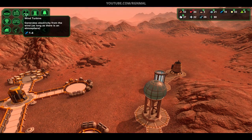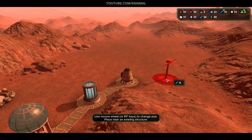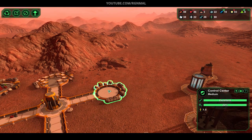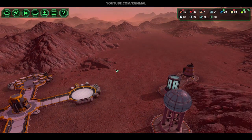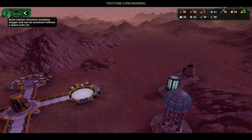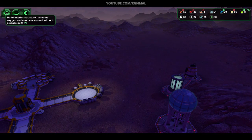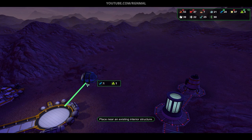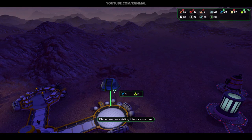Speaking of redundancy, let's get another wind turbine — we have metal. Let's see if I can get it closer in. Hold on, what's this here? Control center. I'm supposed to get another airlock next to this. Well, I guess we can go ahead and build that — something like this? Build it here?